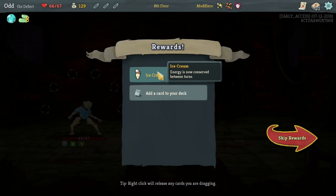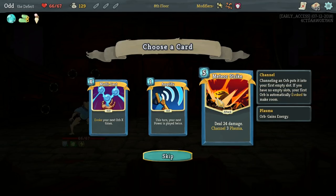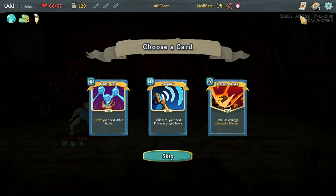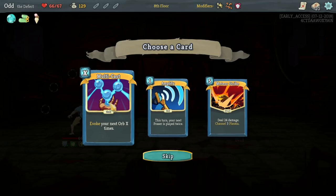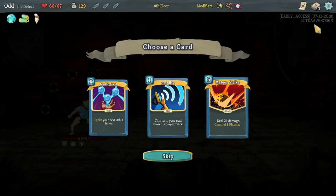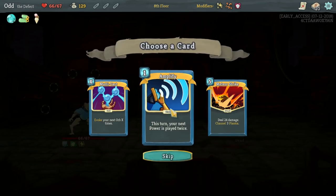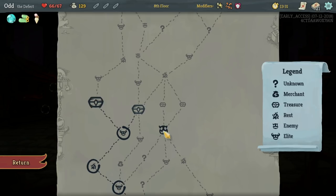Ice Cream! Energy is now conserved between turns — that's really good. That could make something like Meteor Strike very possible, especially when we channel in Plasma. If we save up a bit, throw this down, Plasma is channeled in. But we already have one — it's pretty expensive, I don't know if we want two. Multicast could be good — we do have a lot of power cards. You know what? I'm going to take Amplify. Combos nicely with quite a few things.